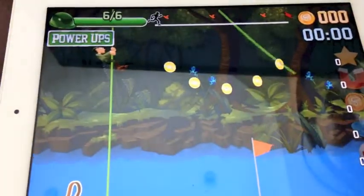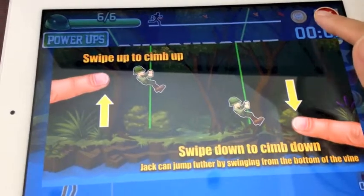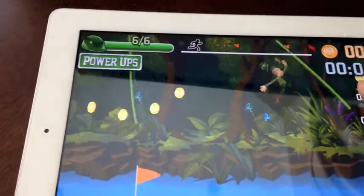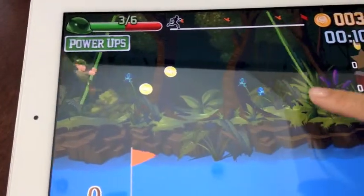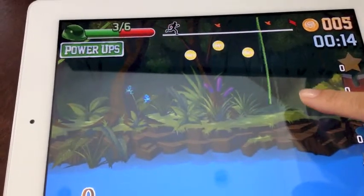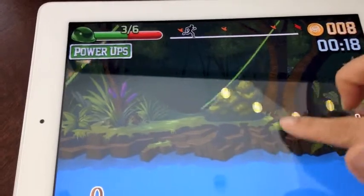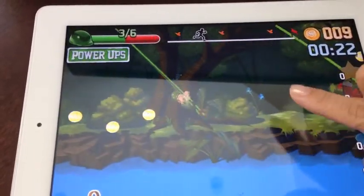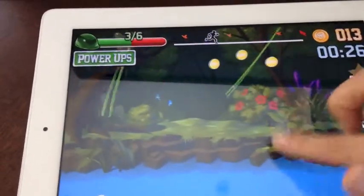The key to this level is to make sure you time your jumps. Supposedly you need to make sure that you're swinging upwards — oh, I just died. So you can scoot down on the vine. Let me time this right. There we go. I made it.